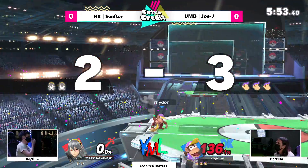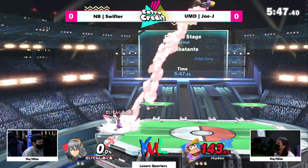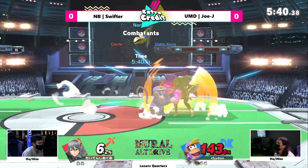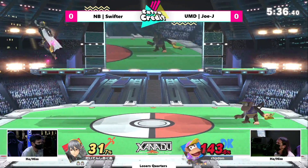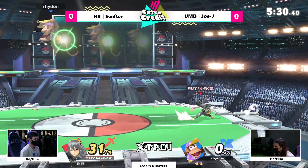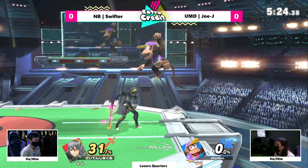Speaking of kicks that are strong — even though there's no rage on the side and Corrin was at a much lower percent, it killed. A little bit of an awkward recovery but not gonna get punished by Swifter. Corrin unfortunately does not have a lot of ground speed. Interesting use of side-B. For those who don't know, if you side-B on the ground, you actually jump up in the air and have to press side-B again to get the pin out. You saw he just side-B'd off the platform, which does have some utility.